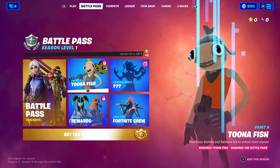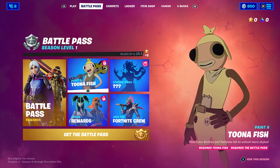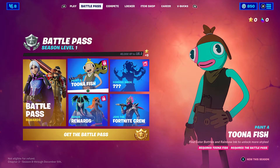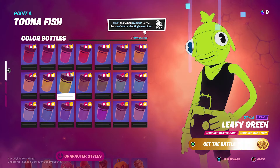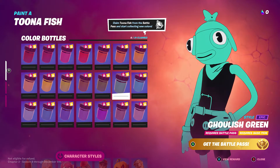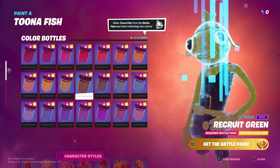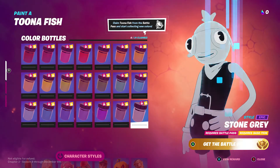This season's customizable character is a tuna fish — similar to last season's alien where you could customize eyes, arms, tattoo color, and armor. With the tuna fish you get to paint them and choose colors. You unlock the base item from the battle pass and then collect new colors. The red one looks pretty evil, but green or yellow also look good.